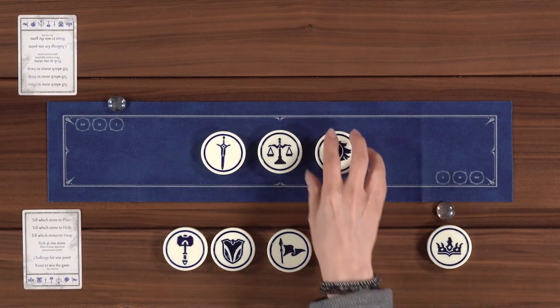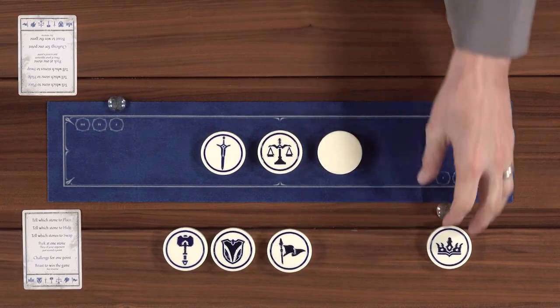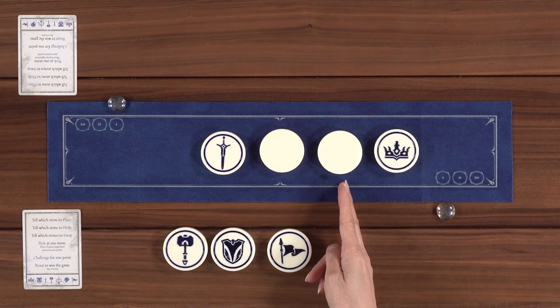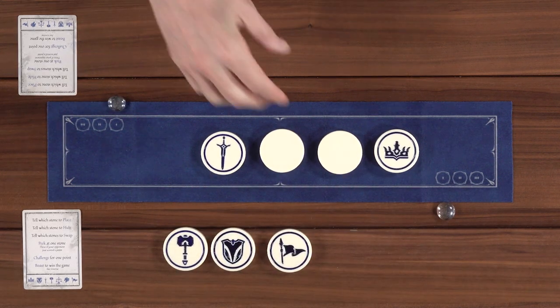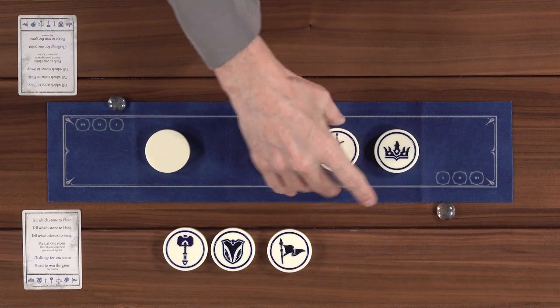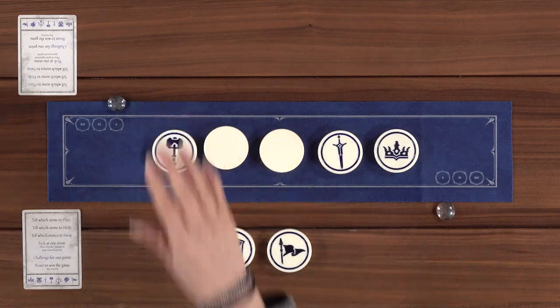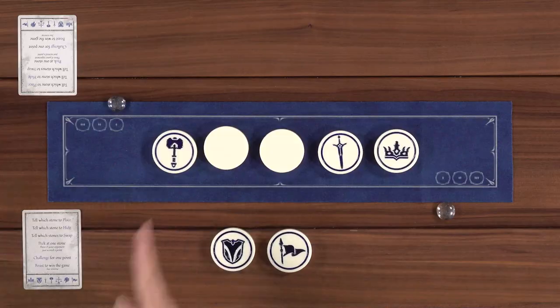Hide the knight. Please place the crown right here. Hide the scales. Please swap this one with this one. Place the hammer. Please hide the hammer.